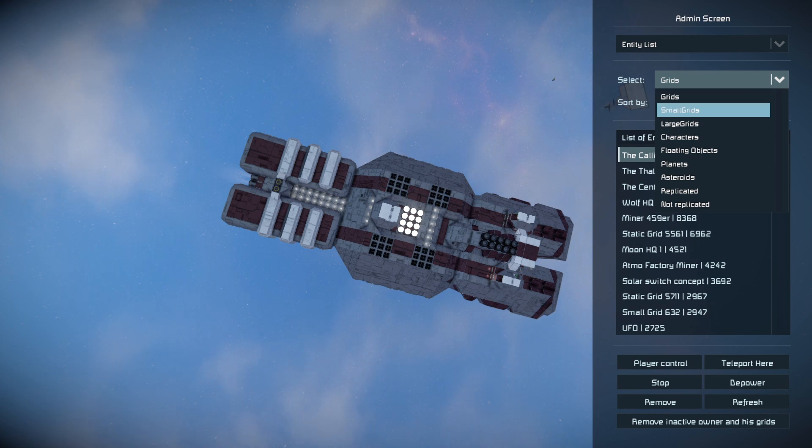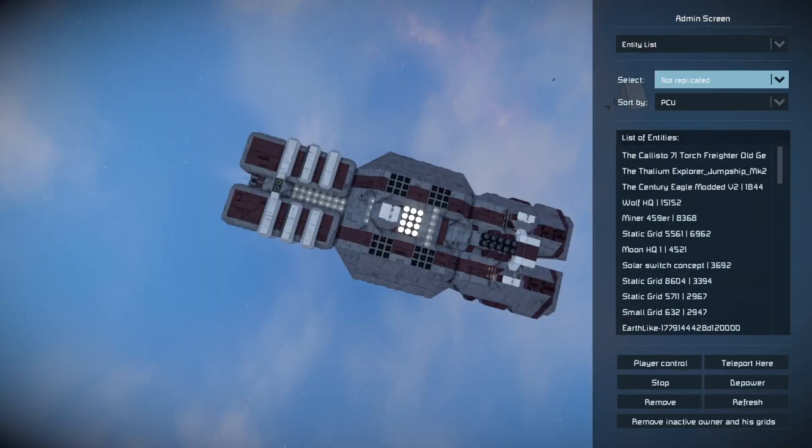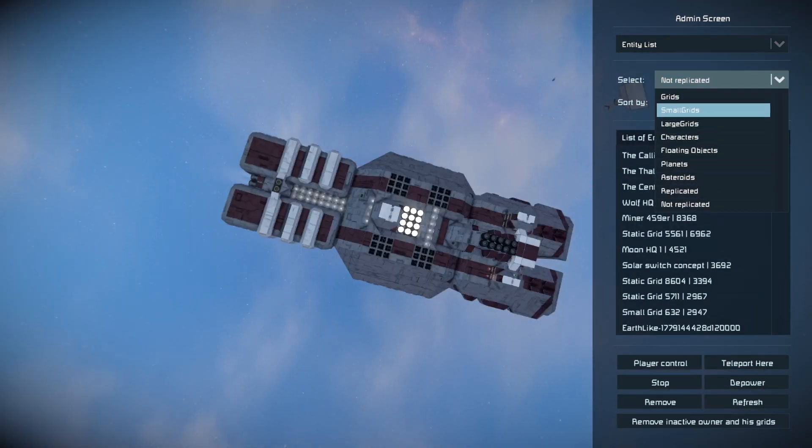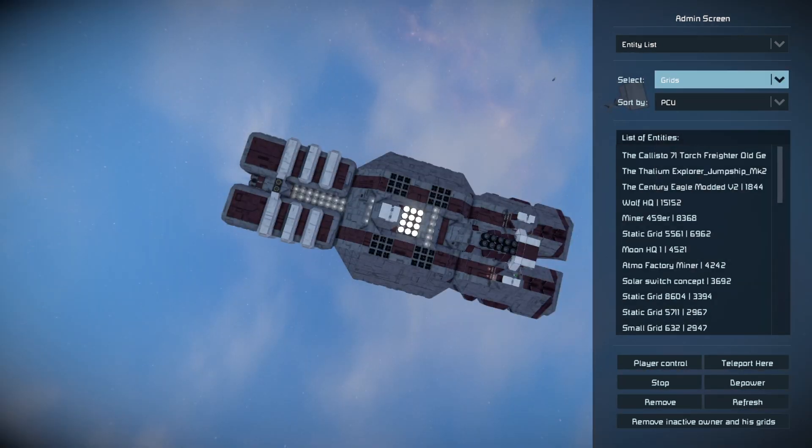You can filter the Entity List by small grids, large grids, characters, floating objects, planets, asteroids, replicated and not replicated. Experimentation is also part of this.